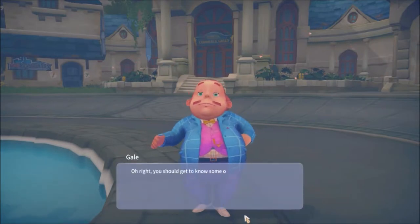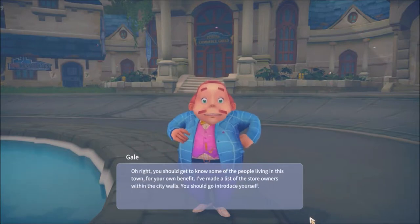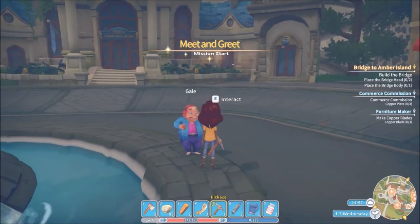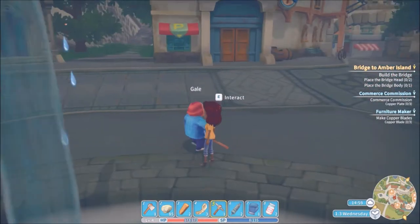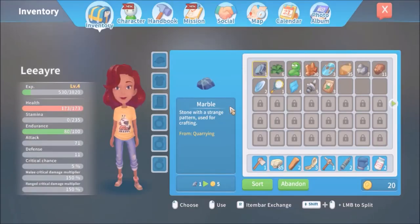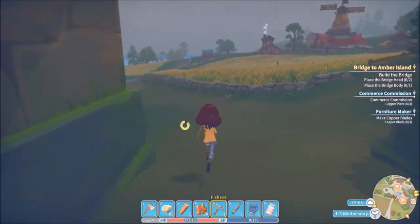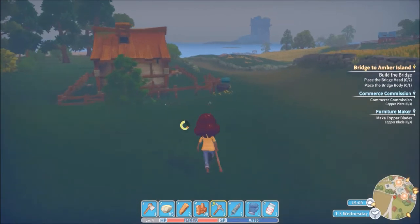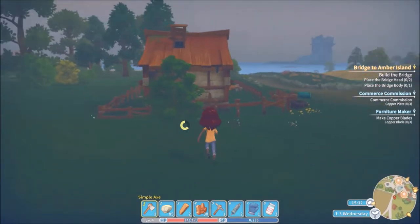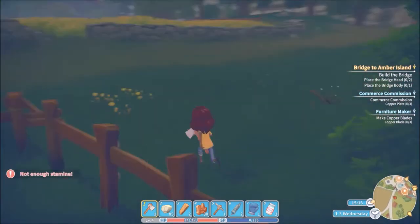Meet and greet quest — we should get to know store owners within the city walls for our own benefit. Right now we need to get home and start making things. We have about 30 gold. We're going to need some wood because that's what the furnace runs on. Not enough stamina to gather right now — let's just pick up what we can.